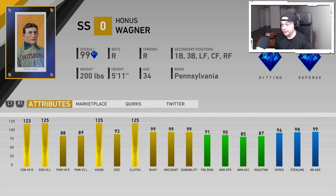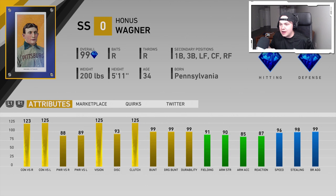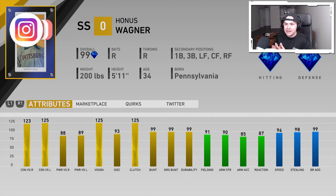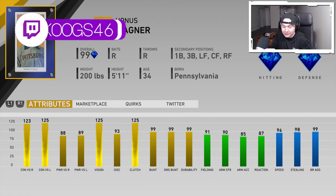Well, I hope it was worth it. After a lot of marketplace transactions and transferring money out of PayPal, we have this guy — Honus Wagner, ladies and gentlemen. He is on the squad. The rarest card in MLB The Show 19, and not only is he the rarest card in the game, he's the rarest baseball card in real life. His card sold for like 3.1 million, and a fully pristine one could go for like 150 million.